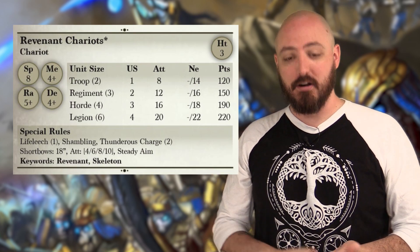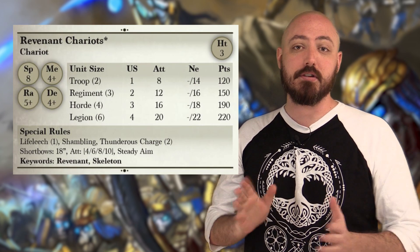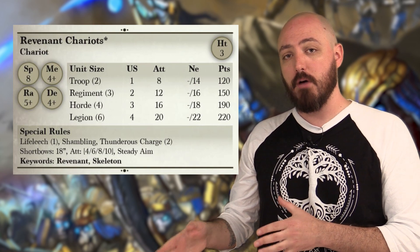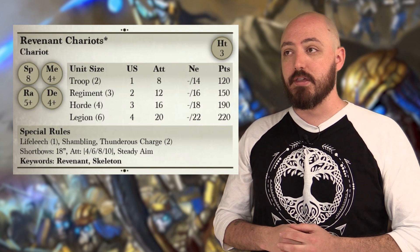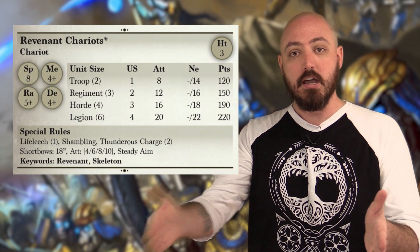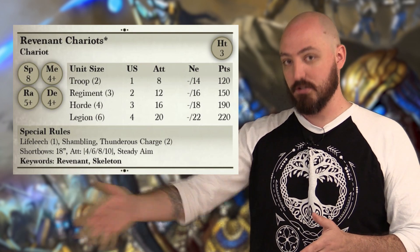The important things to look at here are the Steady Aim change — this is a unit that can move and shoot without any kind of penalty. It also has different profiles for its ranged attacks altogether: one profile for combat and another for ranged attacks. It lists out specifically in brackets for each unit type exactly how many shots you have if you take a regiment or a legion.